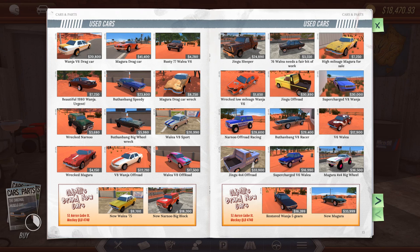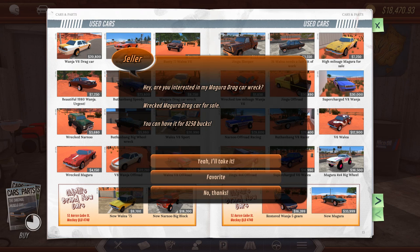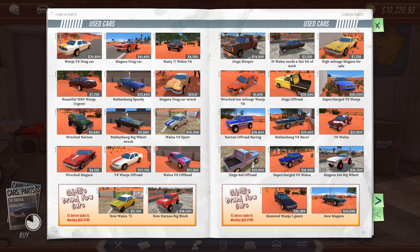I'm still on the save from previous times. Looking through here, there's a wrecked drag car that sounds interesting - shall we do up the wrecked drag car? This can only go well. We'll take the wrecked drag car. I might also take another wrecked Magura. It's $4,000 and I have $10,000. Let's have a look at what state that car is in.